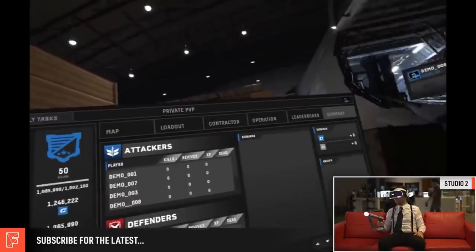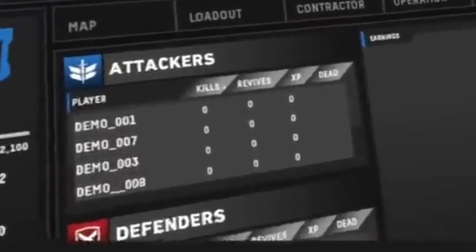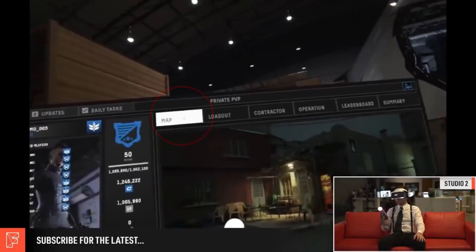After the match ends, we get a quick look at the new after-match summary. A new summary tab appears alongside the others, and the scoreboard is incorporated into the new menu rather than being its own separate page. We see how the attackers and defenders fared on the left side of this summary space. On the right there's a large panel titled 'Earnings' which is currently empty, and a smaller panel also titled 'Earnings' showing how much XP and crypto you earned in that match. On the bottom right there's also an unlocks panel, though all entries are empty since private matches don't reward unlocks.